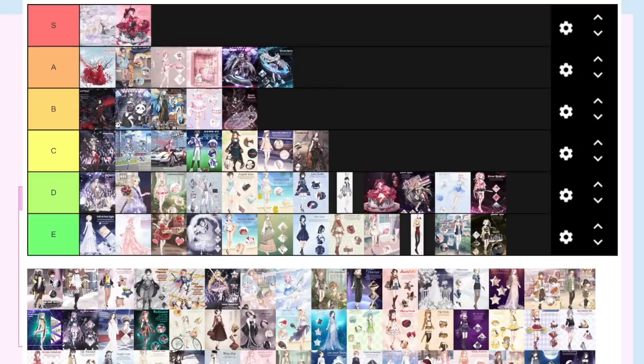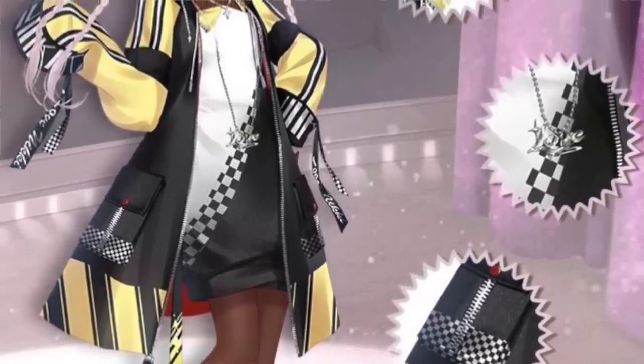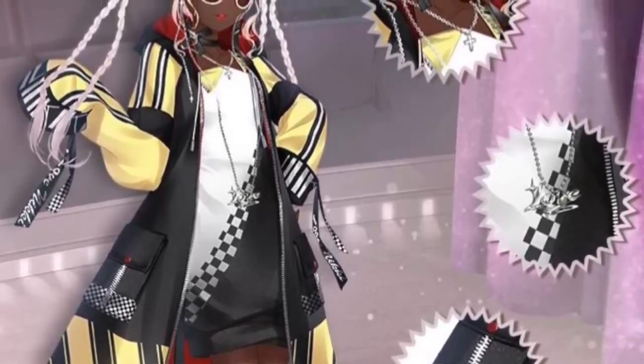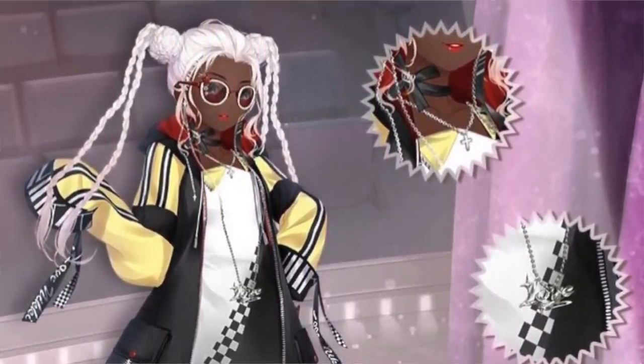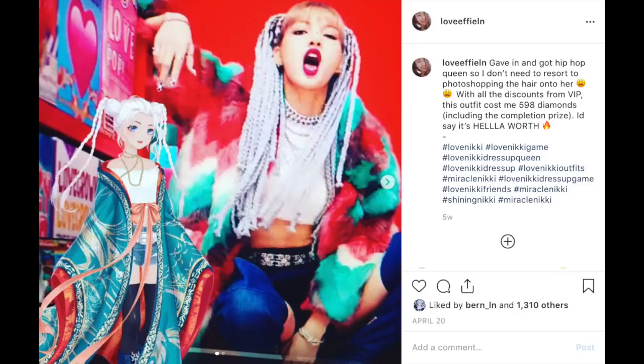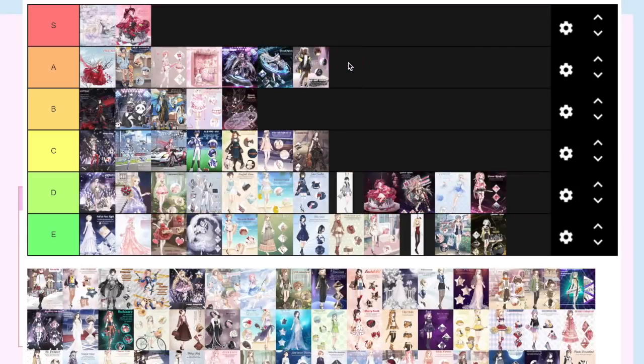Hip Hop Queen is one of my favorite outfits not only because it's Love Nikki's attempt at diversity, but it's also so cool — in a non-sarcastic way she's really swag. I actually made an outfit inspired by her and Lisa and it got a lot of traction on Instagram, so she has a special place in my heart. She deserves a spot at A.